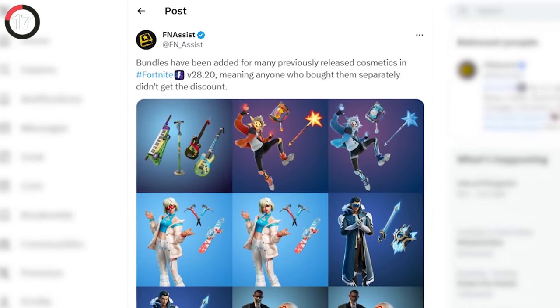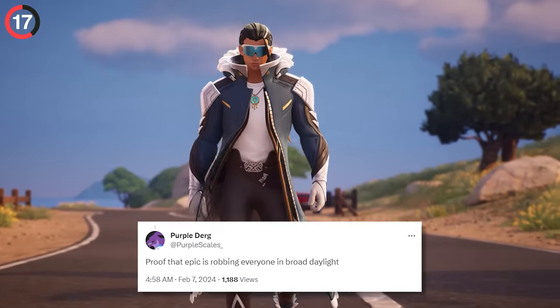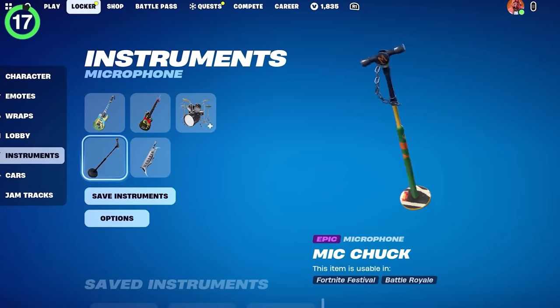There's plenty to be angry about too. Fortnite just added bundles for all of these sets which released over the past month without any bundles. There's now a discount on these outfits that you couldn't previously access, causing players to accuse Fortnite of robbing them in broad daylight. Imagine spending 6,000 V-Bucks on TMNT instruments only for Epic to drop a bundle a couple of weeks later.